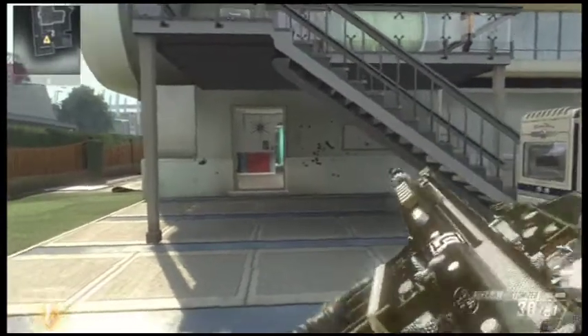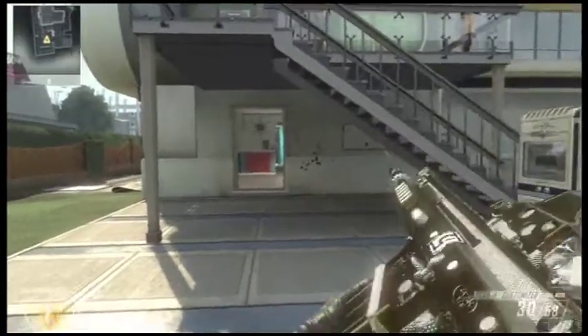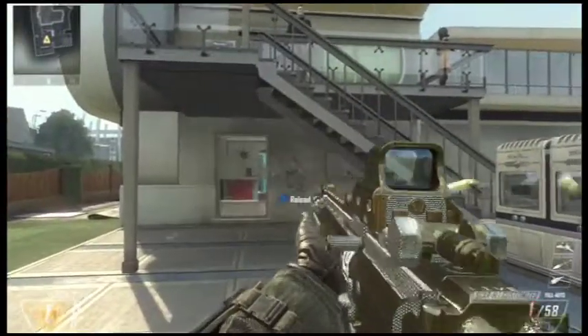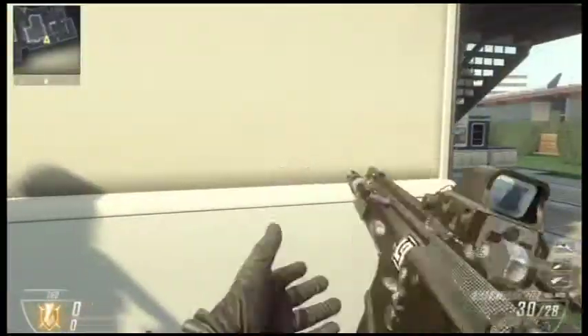I like the camo and the calling card. I like the Pack-a-Punch reticles, but the camo kind of does suck. I'd say it's just a silver kind of camo — I pretend like it's made out of silver. The Scar H looks pretty good diamond, I gotta admit.